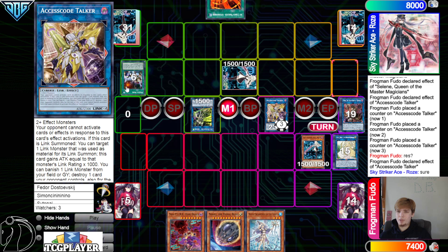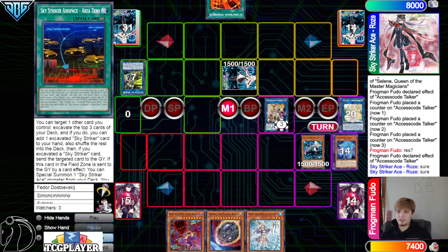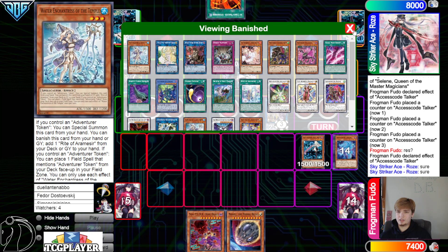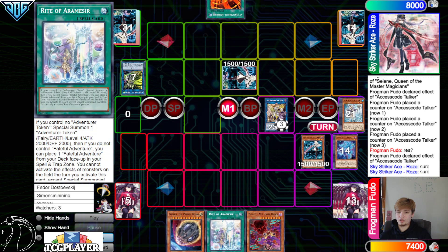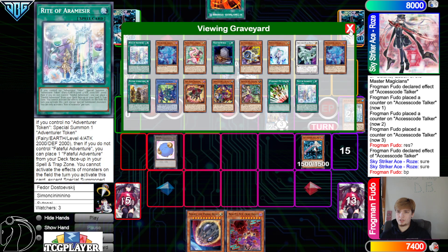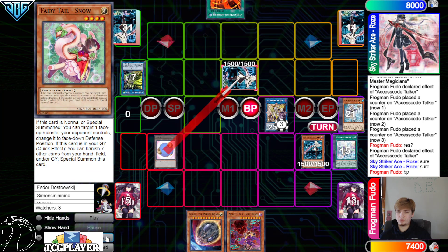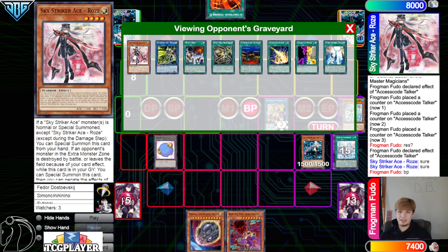Dark effect summon out Ray, then Snow effect banish summon. I would love to see good old Utopia Double for game. Get rid of those, go for Selene. Selene effect bring out Souls, then go into Access Code. Access Code gain 3000 attack. On resolution, activate the effect — banish pop Mystic Mine, then banish Hayate. Banish Temple, go search Right, activate Right, special out the token, then go battle phase. This is game because we have Snow.